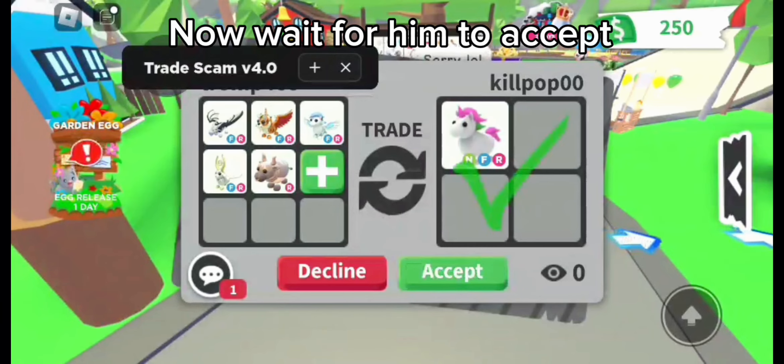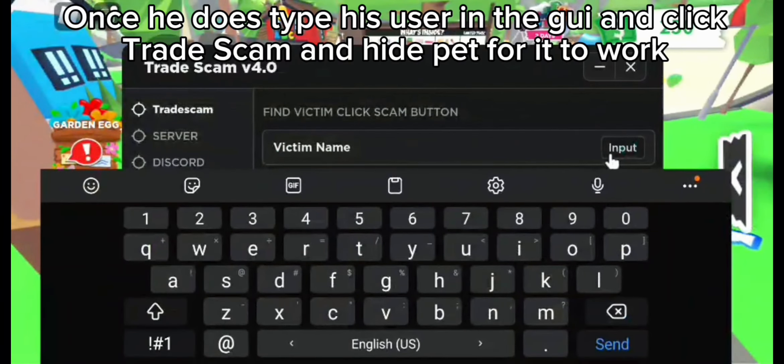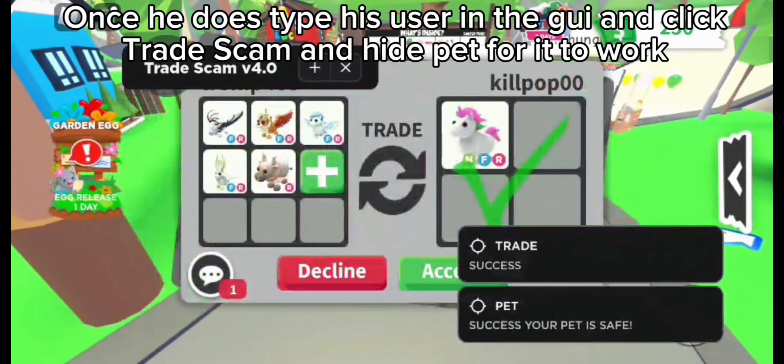Now wait for him to accept. Once he does, type his username in the GUI and click trade scam and hide pet for it to work.